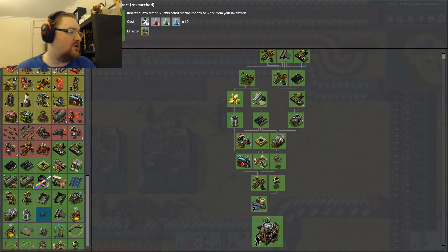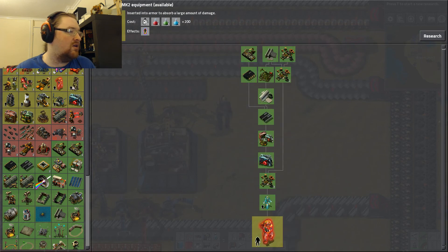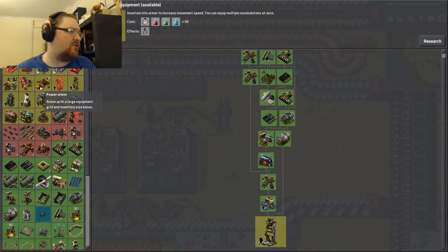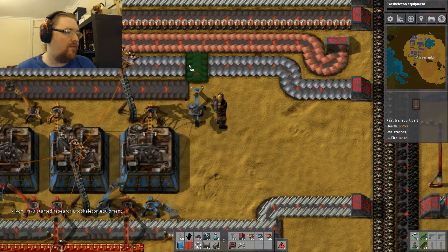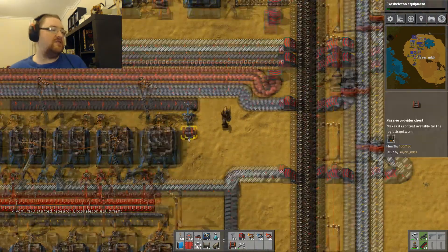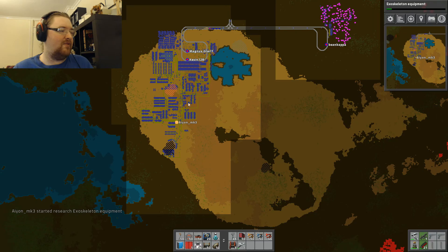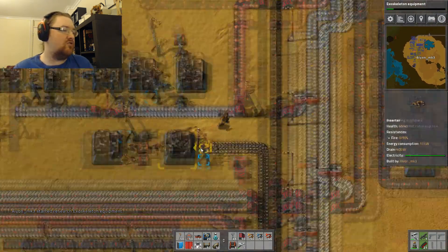Personal robot is done - excellent! Next step is... should I go for a better energy shield? It requires ten level one shields to make a level two. Actually, exoskeletons - yeah, that looks good. There we go, here come the first of the furnaces off the line, being loaded straight into the chest. I can now build electric furnaces at will.